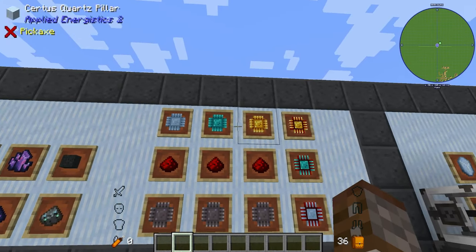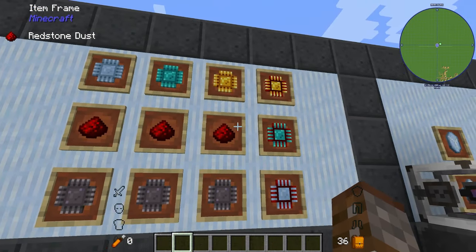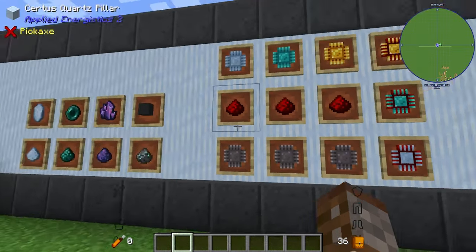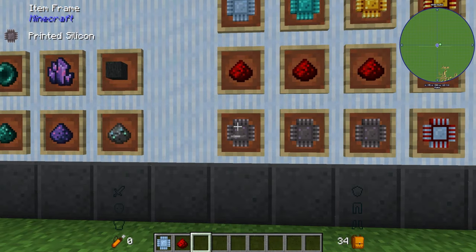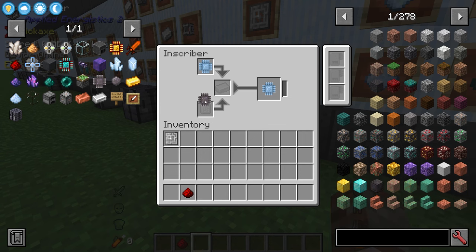Using each of the printed circuits, we can combine them with printed silicon and a piece of redstone to make a logic processor, engineering processor, or calculation processor. To do this in the inscriber: remove the press, place the printed circuit at the top slot, silicon at the bottom slot, and redstone in the middle, and it will start crafting.